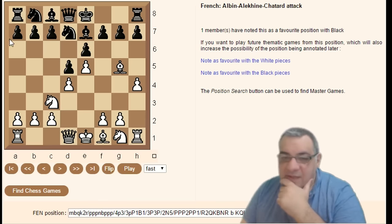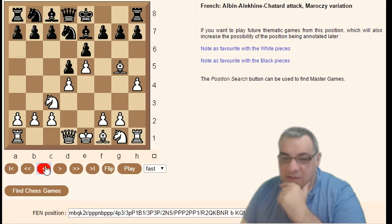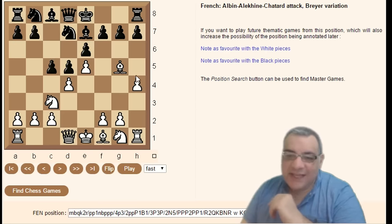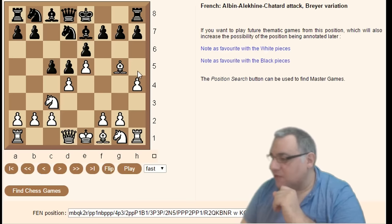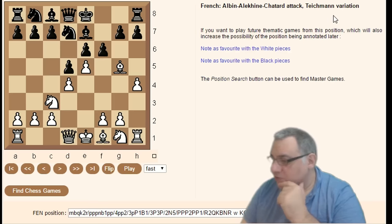Within the Albin-Chatard, a6 is the Maróczy variation. c5 is the brave version — Black hasn't actually accepted the gambit yet with these moves. Hitting the center seems sensible. f6 is the Tushman variation.